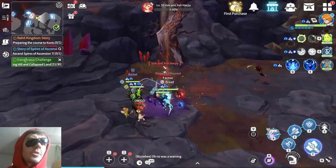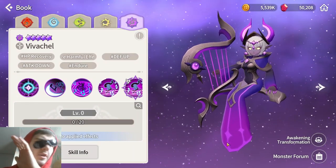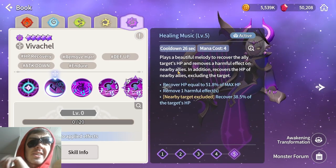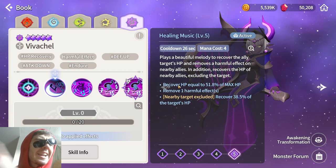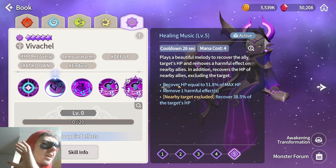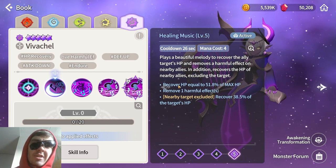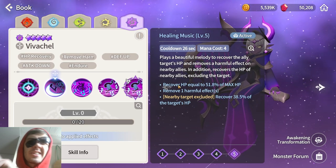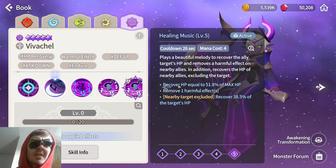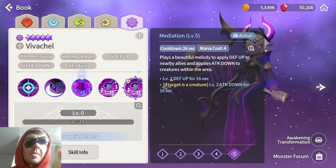First, I'll cover Viva Shell's skills quickly. Her first skill has a slightly higher multiplier than usual. Her second skill covers HP of a selected target by 51.8%, removes one harmful effect, and after that heals all allies next to her for 38.5%, excluding the one you selected. So the target you select gets a slightly higher heal, but the rest still get 38.5%.